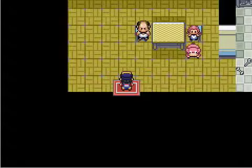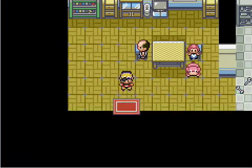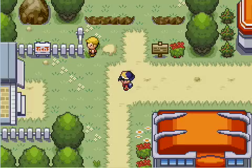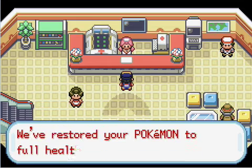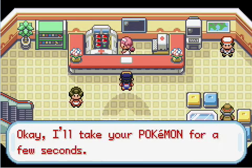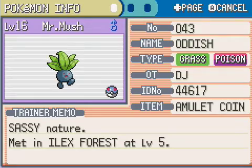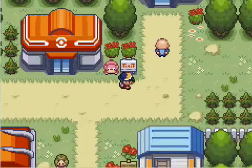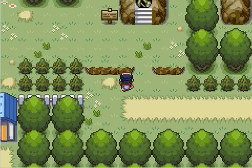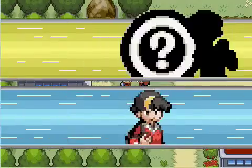He runs away and then checks on the Slowpokes, then goes back to his house. He'll be like, here you go - you can have this Net Ball. Don't go over there yet, you can have a rival battle. I'm actually gonna train offscreen cause I don't want to lose. I know he has a Gastly and I have nothing to take that out. I still have Autofire on. I guess next time we're gonna be going through the forest toward Goldenrod. Actually nah - let's just go do the rival battle, let's just go. Rival battle!